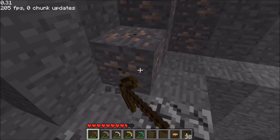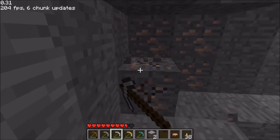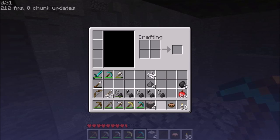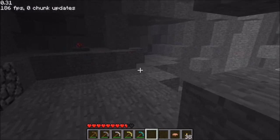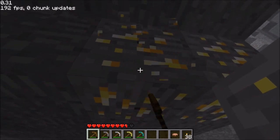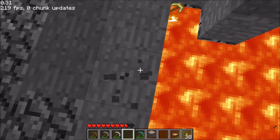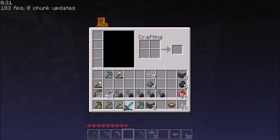Let's see what picks can mine iron ore. Wood does not look like it can. Stone can mine it, and iron of course can mine itself. What about gold? What is the point of gold? Why would you ever make a gold pickaxe? It can't even mine iron. Can gold at least mine itself? It can't - it's pathetic. You're pathetic. Stupid pickaxe can't even mine itself.